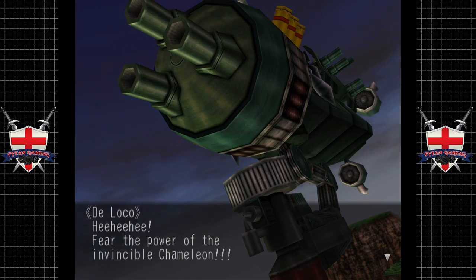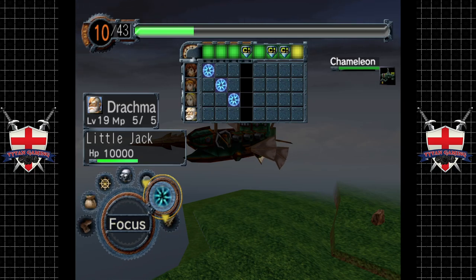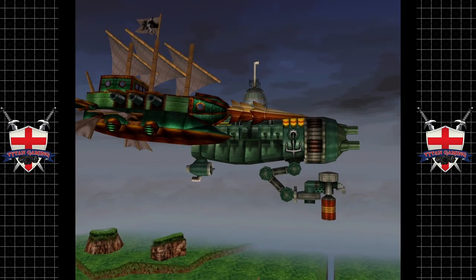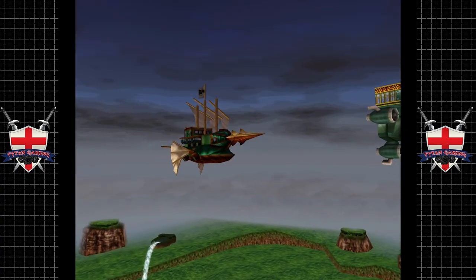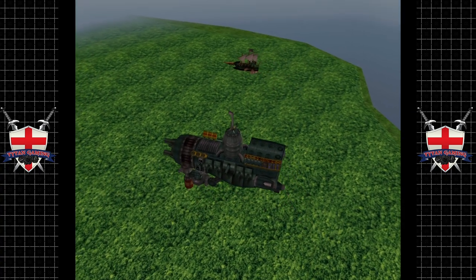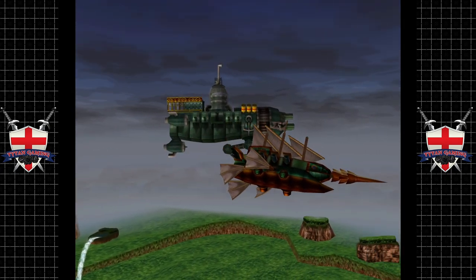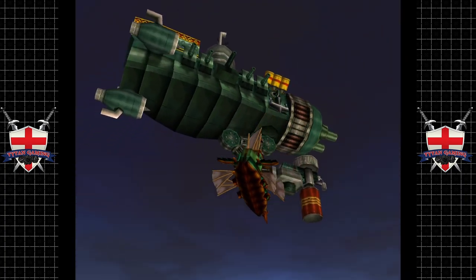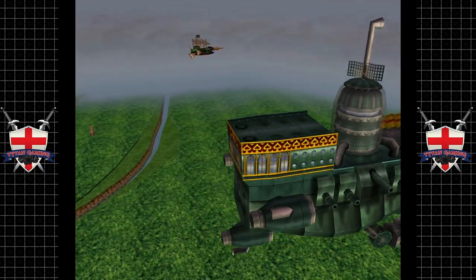De Loco declares his ship invincible — alright dude. First we're just going to let our primary weapon do the talking here. This game really does beg for a remake — you could make these visuals look amazing. Now there is a thing we can do with his Flame Cannon: we can hit it on the turn before he uses it and knock him off guard — that's a really cool and interesting mechanic. Interesting looking ship too.